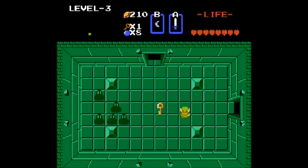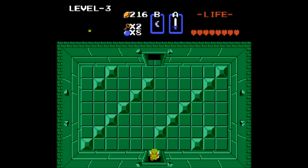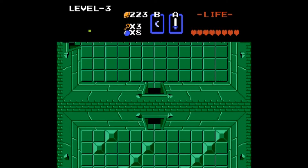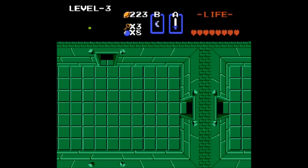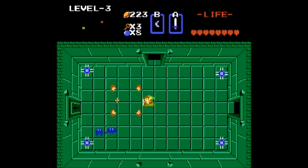These are Zols. We can one-shot them with the White Sword, but if we just had the regular sword, they would divide into two Gels — those smaller blob enemies from the earlier dungeons. Otherwise they're no threat at all. These guys on the other hand are Darknuts, and these guys can be bastards. With the White Sword they're not too big of a problem, but once we meet their blue brethren, that's when they're going to be a problem.